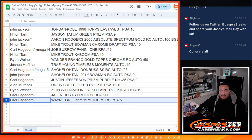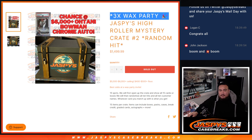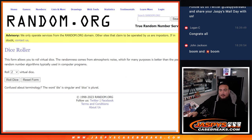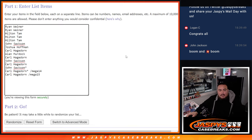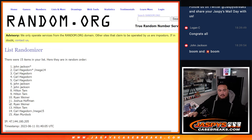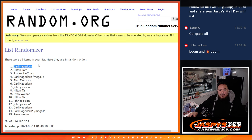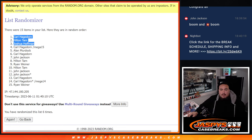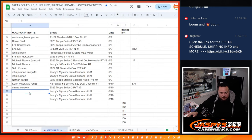There you go guys — everybody is still walking away with a lot of nice hits. We still have to do the Wax Party promo, so we're going to use a new randomizer for the list of names. Top three win a spot in the Wax Party. Let's click roll! Carl, Hilton, and Joshua — congratulations! You guys are now part of the Wax Party.